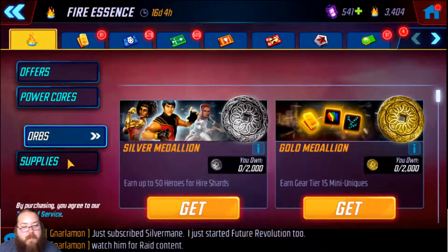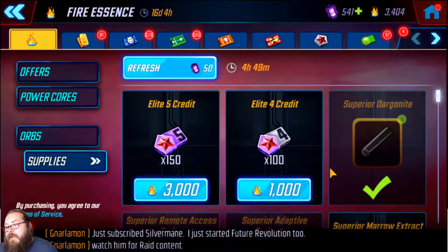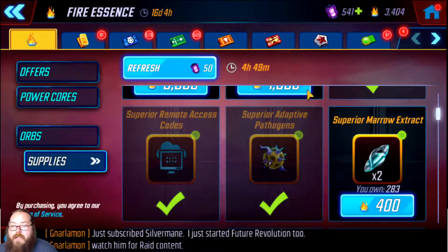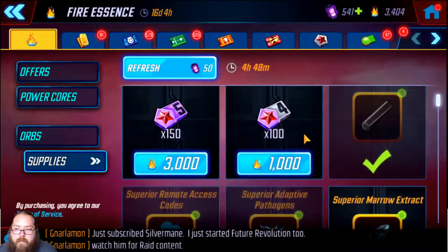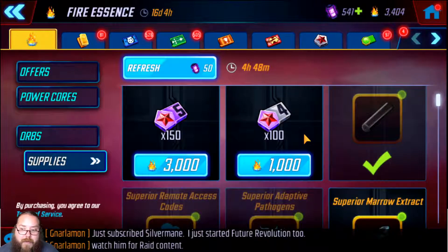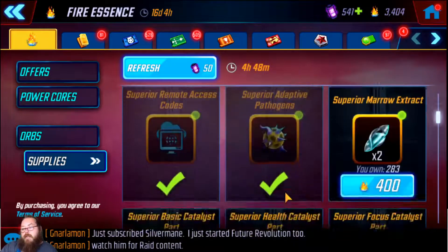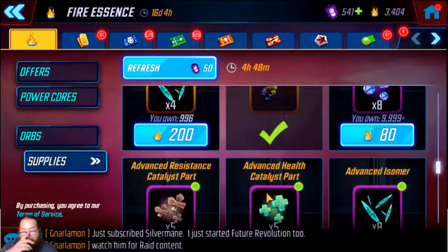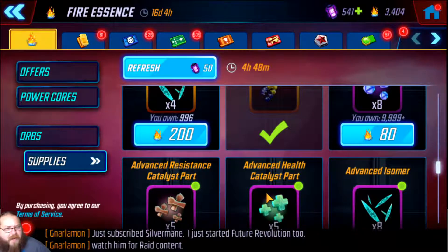So with over 7,000 fire essence you can buy the G15 items — boom, boom — and every time the store refreshes you can buy them again. That's 600 for the pair, three times a day, every seven or eight hours. That's 1,800 fire essence just on those. You have to spend the fire essence somewhere, so I'm thinking 3,000 on gear, that's fine — you're at 4,800 and still have 2,200 left for other things. This event is amazing.